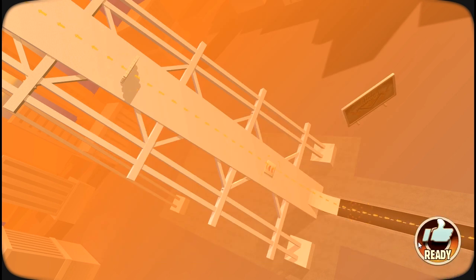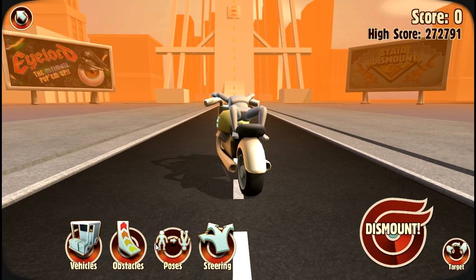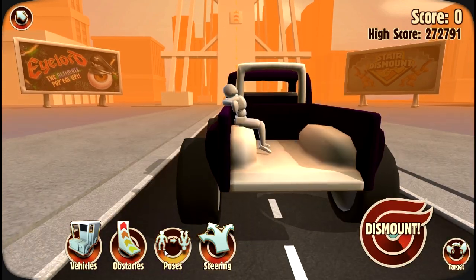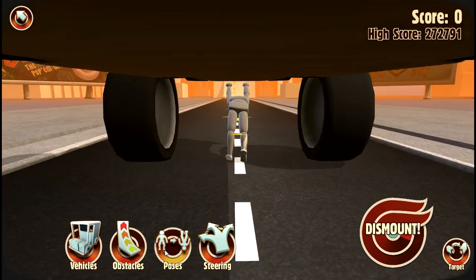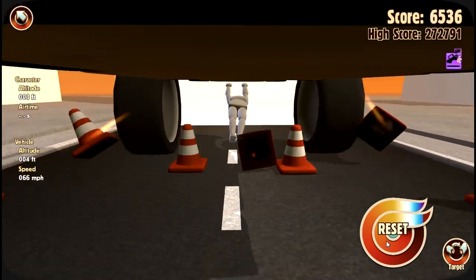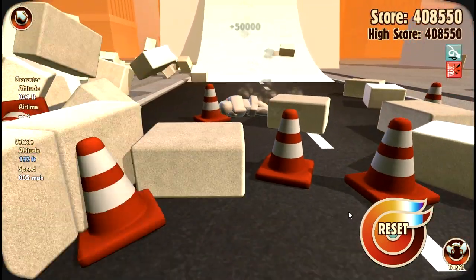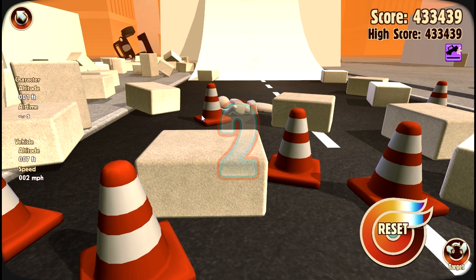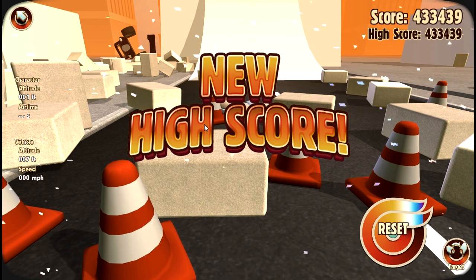So we've done the obstacles and the poses. For vehicles we have a variety to pick from - tricycle, shopping cart, delivery van... let's try the Sasquatch. Let's sit in the back underneath the car and go! We're going up - oh no I dismounted - where's the car? The car's crashing out there - and we get a high score! I'm actually not last in the world.